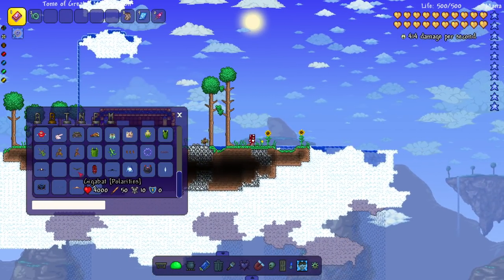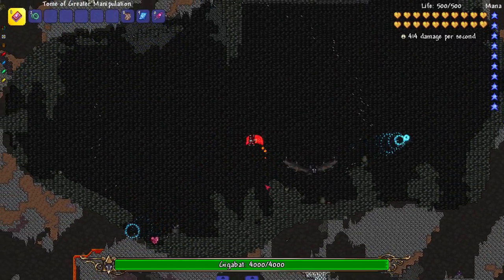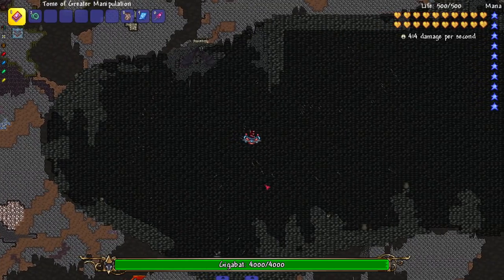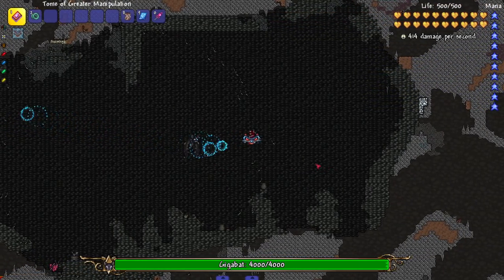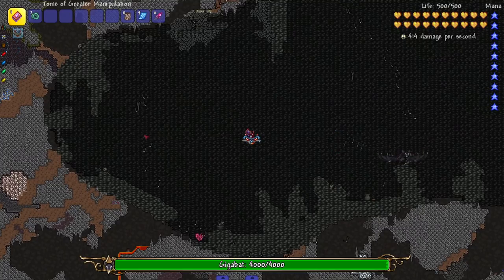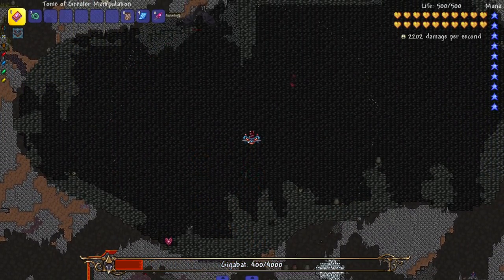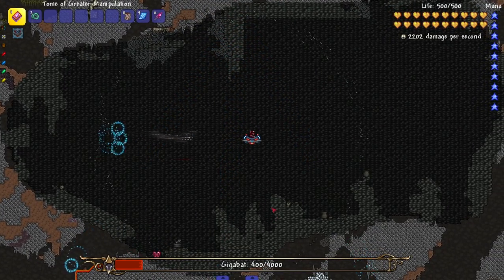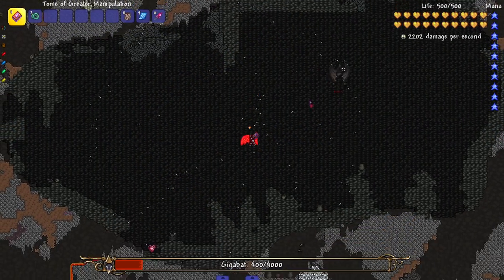The next boss we're going to check out is the Gigabat. This boss is supposed to be fought in the cave layer. It's a giant bat — honestly you love to see the creativity because it's not a worm. Any boss that isn't a worm is creative with me. Cool attacks — got the bat circling us. I wonder if I move with the bat — no, so you kind of have to fight in a condensed area. We can do damage to the bats too. Let's hit the Gigabat itself to see some new attacks — a little downward dash. See you later, Gigabat.